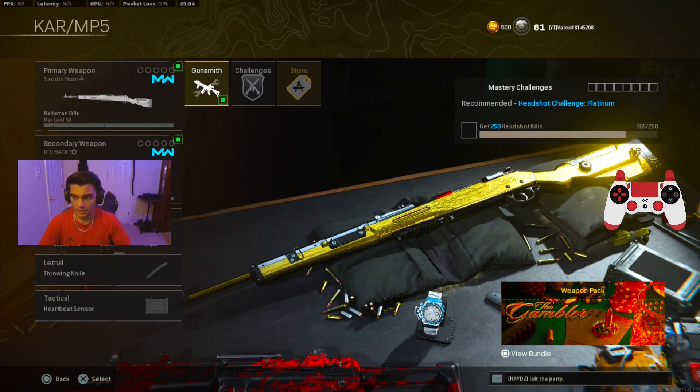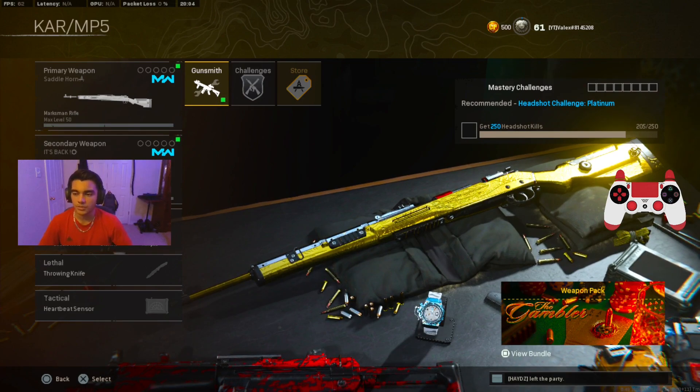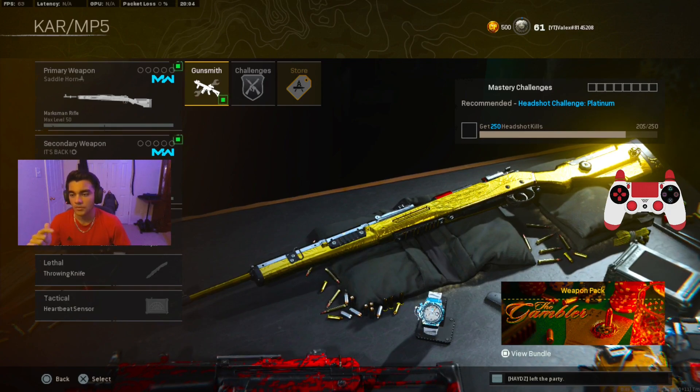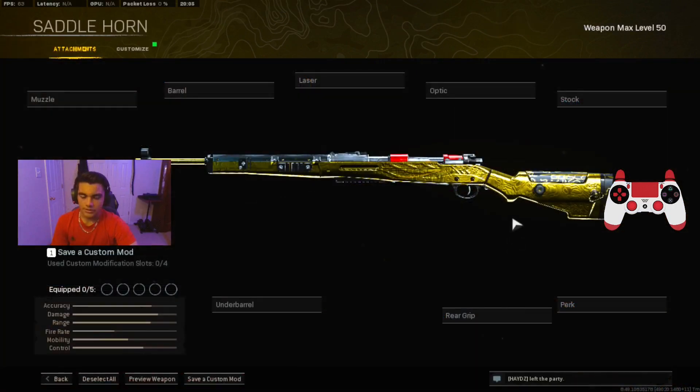Here is the second loadout: the Kar98k and the Modern Warfare MP5. The MW MP5 is still one of the best SMGs in Warzone right now, though it doesn't feel the same after the nerf. The Kar98k is a marksman rifle but it's the best sniper in the game — the Swiss is getting up there, but the Kar98k is still number one. The Vanguard Kar98k is not the one; stick with the Modern Warfare version. Now let's get into the best class setup for the Kar98k.